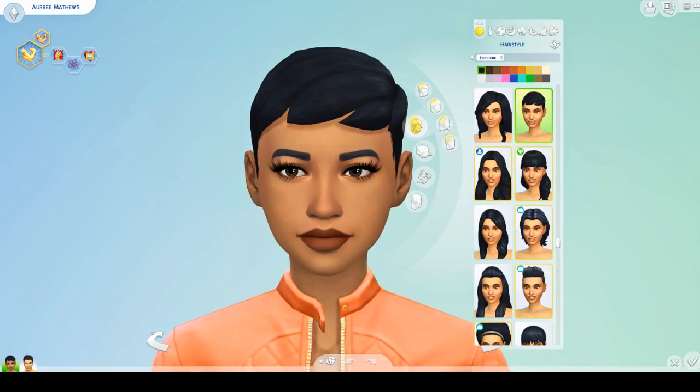Hey guys, it's Simqueen, and today I'm doing a stuff pack review on the Sims 4 Moschino Stuff Pack. If you follow me on Twitter, it's no secret that I was not excited about this pack. When they announced it back in June at EA Play, they said they were going to release three major announcements. The first was Island Living — everyone was really excited. Realm of Magic is coming in the fall, which is also really exciting. And then they hit us with the Moschino stuff pack, and the reaction was a little comical but also very disappointing.